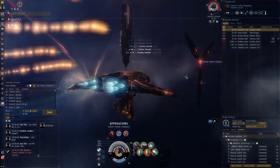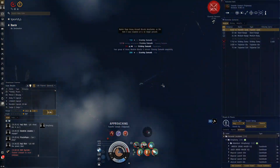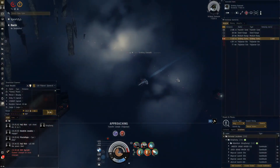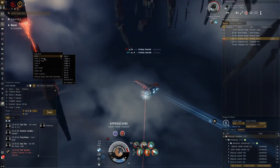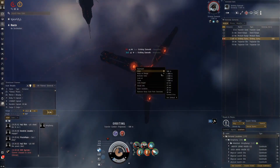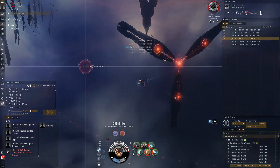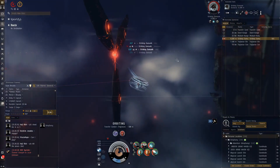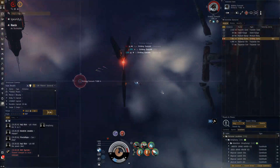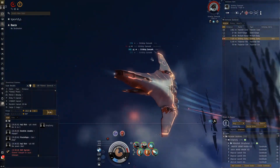It's fun because in the trailer for the Abyss, they showed an Enforcer dying to just a couple of Damovix. The first ship that Concorde sent to the Abyss to test it out, according to lore, was an Enforcer. And it's funny how it eventually died to two Damovix. So already in the trailer it shows how crap the Enforcer is at the Abyss. It would be so nice if this ship was able to run the Abyss well because it just looks so damn good.